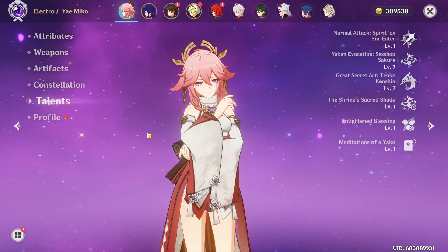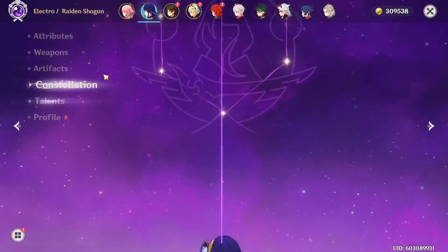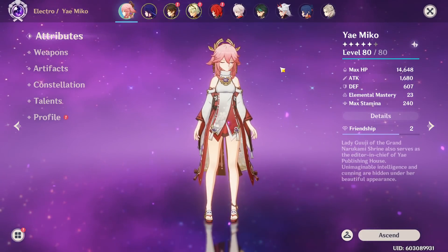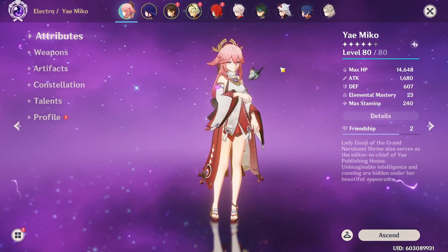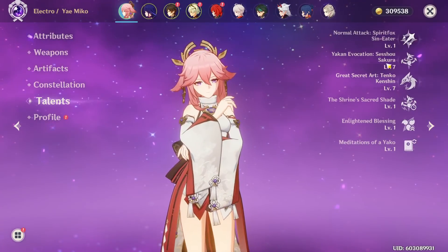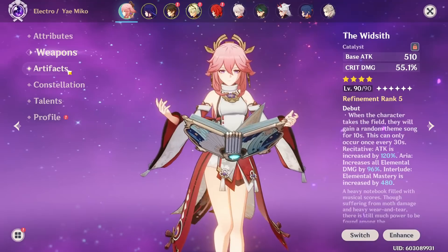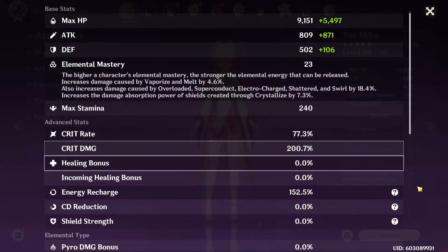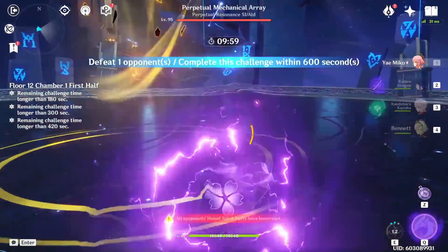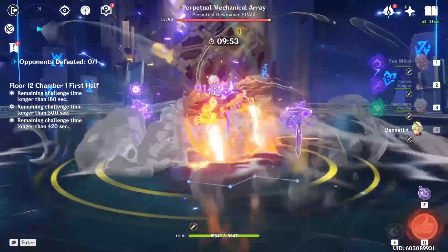Alright, now with that being said, I'm going to get into a Yae Miko showcase — just one clear of Floor 12 in a Raiden Hypercarry team, with my Raiden C0 and my Yae C0. This is going to showcase her potential. I want to point out that I wasn't originally going to do a showcase since I did one in my last video, but for a complete guide it's only right to show what I talked about. My Yae Miko isn't perfect — her talent levels are only 7 since the boss just came out — but she does have good investment with an R5 Widsith and 2-piece Thundering Fury 2-piece Reminiscence on good artifacts. Let's go!